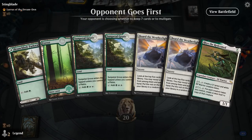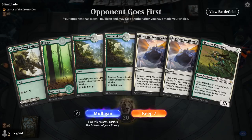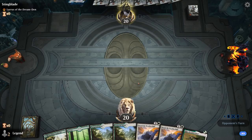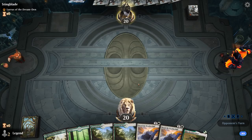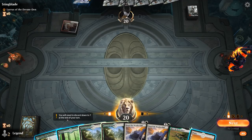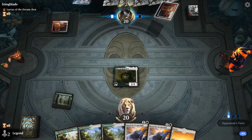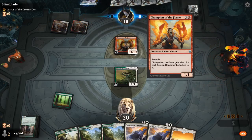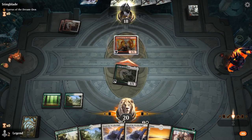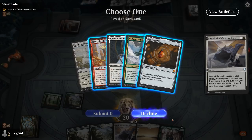We're on the draw facing a Lurrus of the Dream Den deck. This hand could be okay depending on what we find with Board of Weatherlight. If this is a Spirit Dancer deck, finding Urza's Ruinous Blast is going to be very important. We see a Sacred Foundry tapped — so this must be a red-white Auras deck. For now Mox Amber is probably what I want.